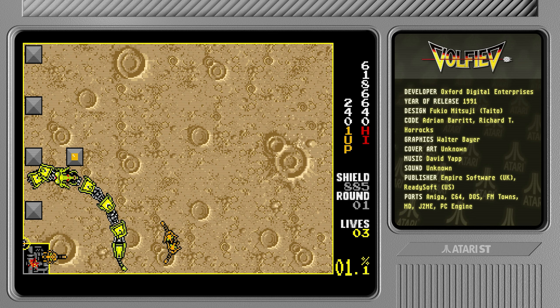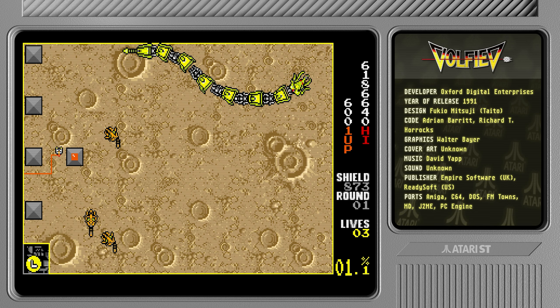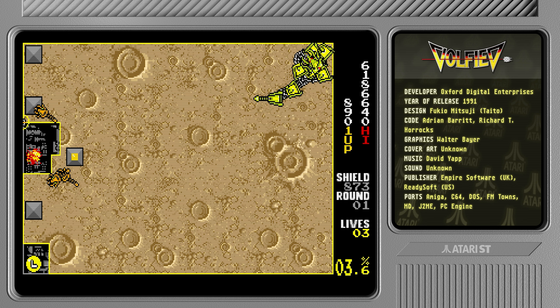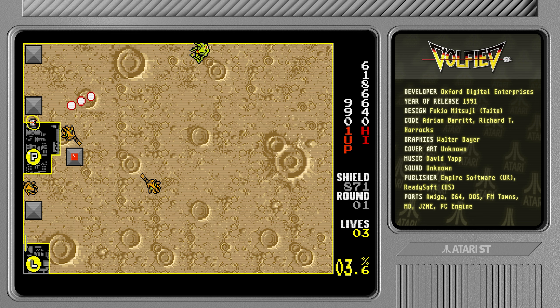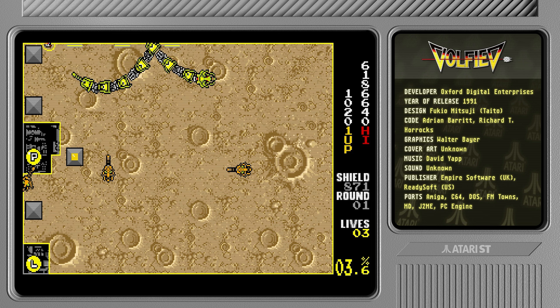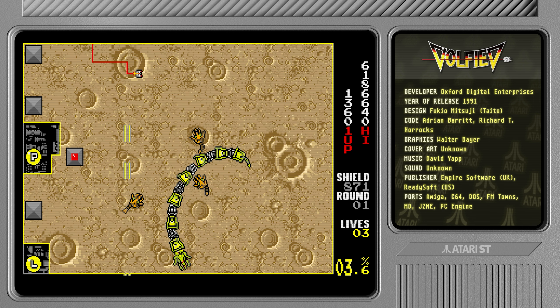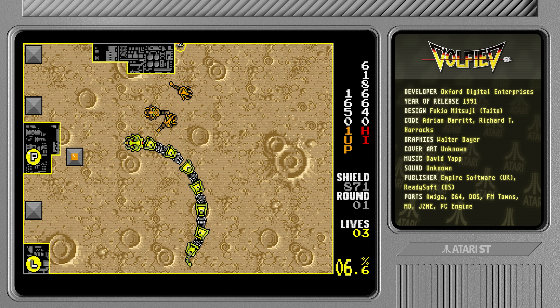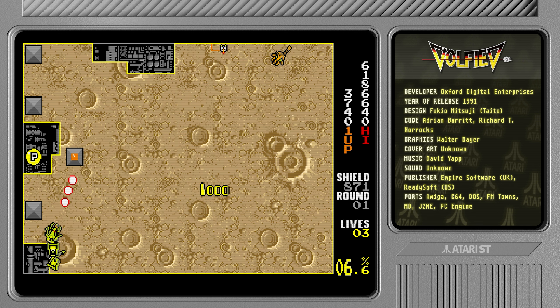They changed the orientation — arcade was portrait, this is landscape — which makes perfect sense. We got lasers, and we can blast the filthy aliens and get a fair amount of points for them. The enemies have an annoying tendency, just as in the arcade, to chase after you. I think in Kix they were a little bit more randomized.